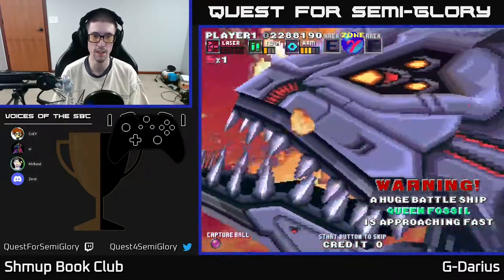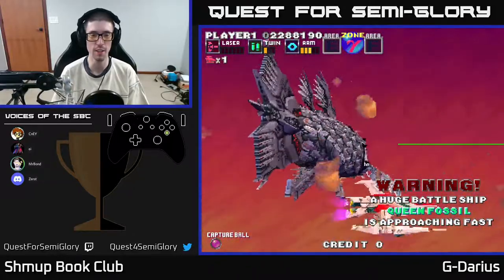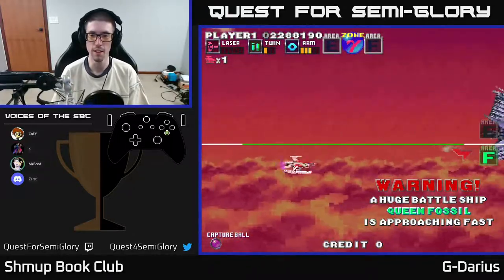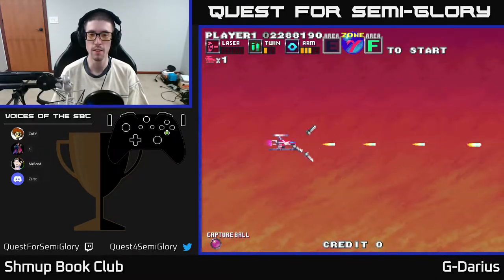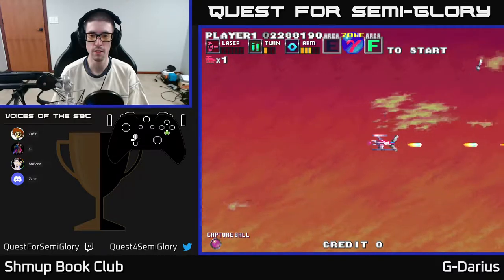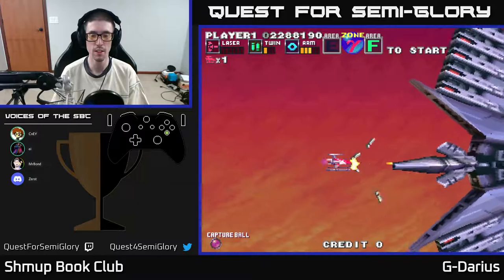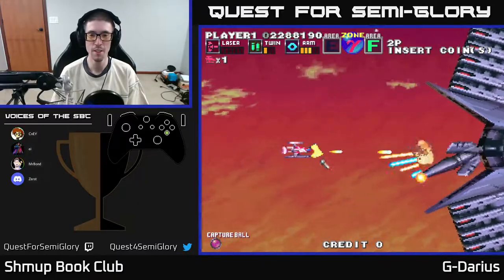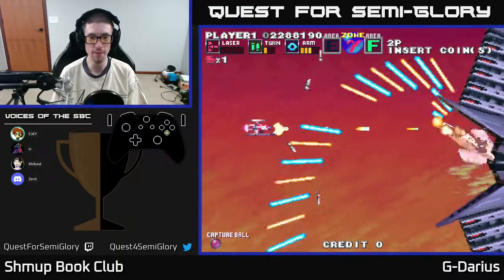Queen Fossil. Yeah, the Darius boss names are good — nostalgic even. Area F, I guess — as in F this level. That wasn't a good Stage One and yet my end score was better, so I don't know. I got a lower percent last time and lower score last time.